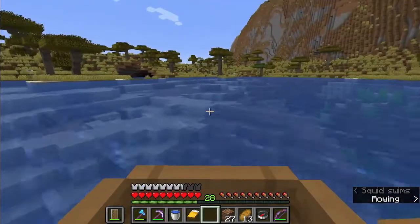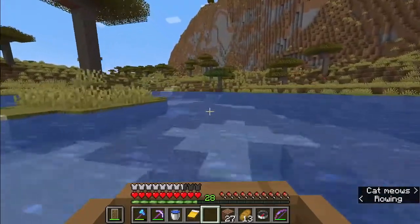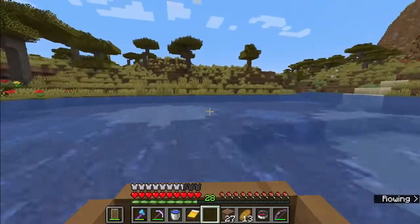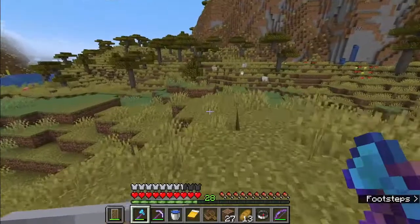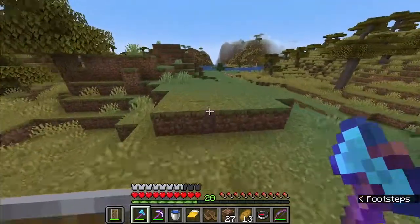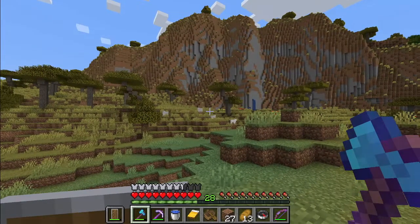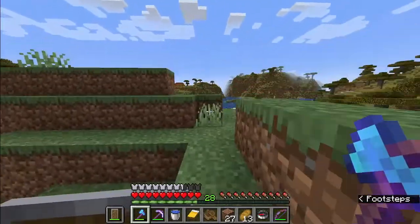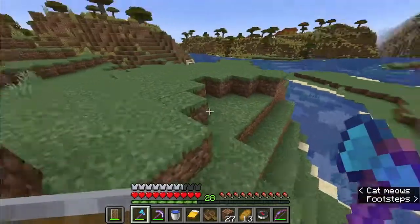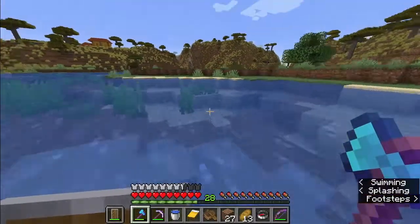These mountains can be stony peaks now — we might find some iron. Oh wow, there's a savannah village! And a river biome as well. From a distance I can't see any iron on those walls, but it's okay — we can carefully cross the river and get to the village.